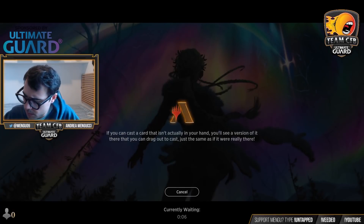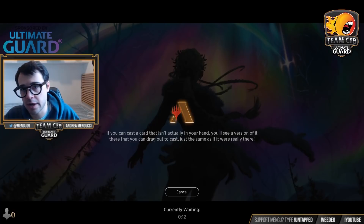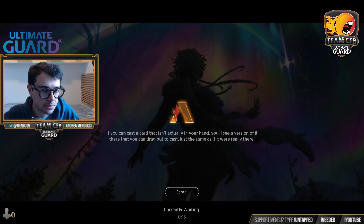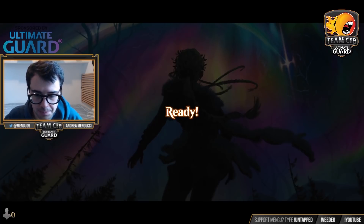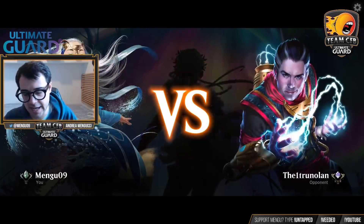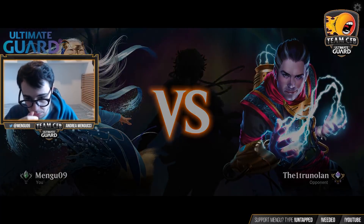So you saw, basically, the two worst-case scenarios in this match. The first is where you just mulligan to oblivion and never get the combo. The second is where you do get the combo, but it's not good enough because it's not a consistent combo — it's not like Storm, Omniscience, Emrakul.